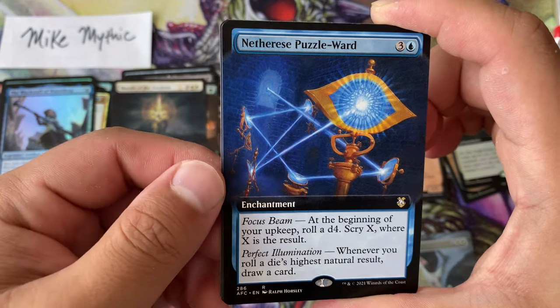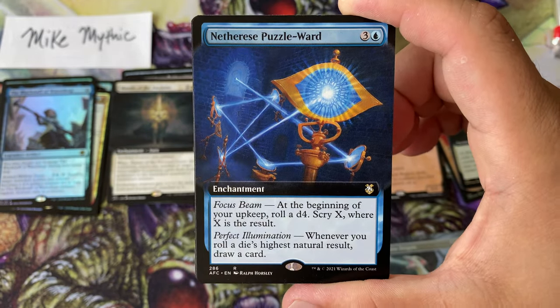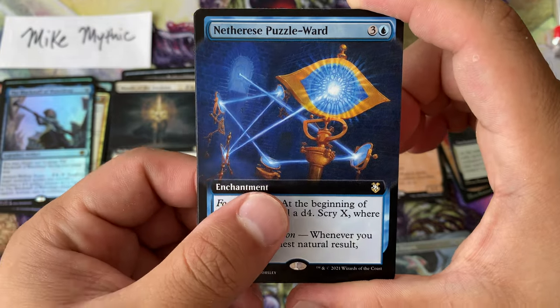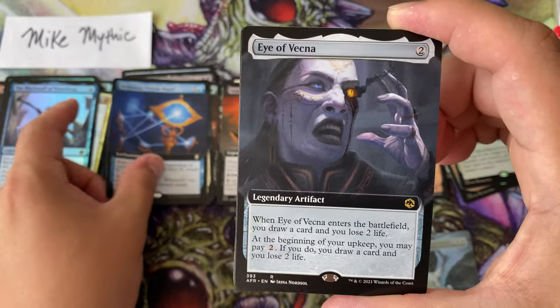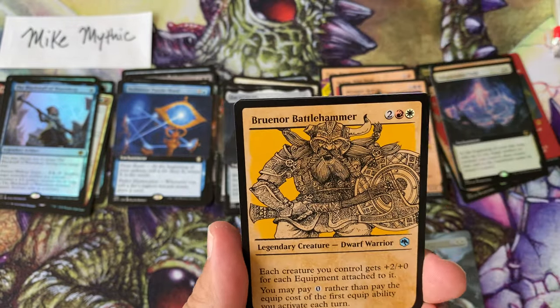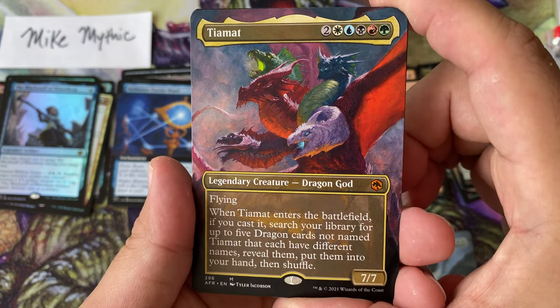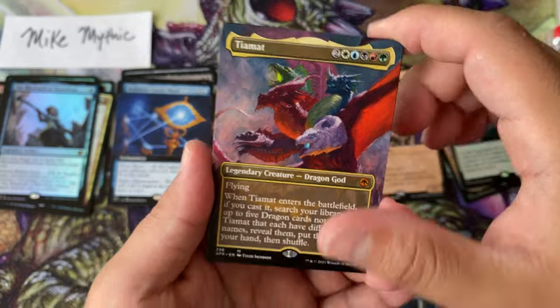EC Puzzle Ward — there's a one-in-four chance you draw a card at the beginning of each upkeep just off the Focus Beam itself, so I like the design. Eye of Vecna — card draw for control decks. I have something like... oh my goodness, are you serious, Mike Mythic?